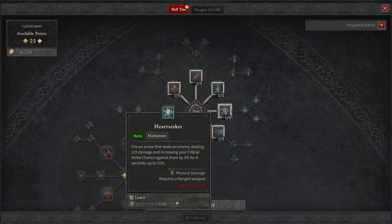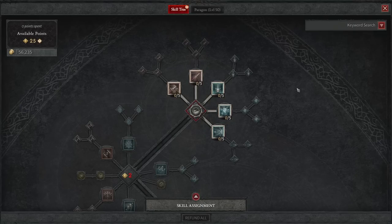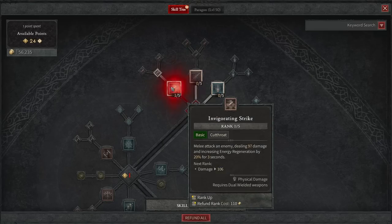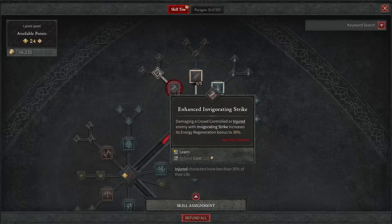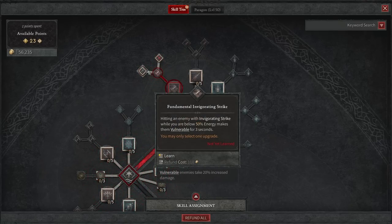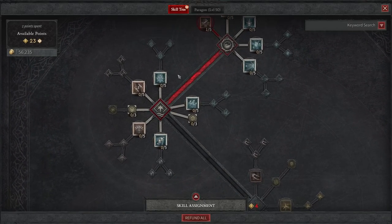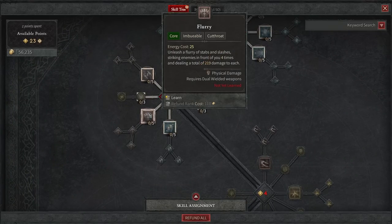We're not going to take any of the bow or arrows type of abilities. We're going to focus on the fun stuff, and it's actually very viable in this beta. The first thing we're going to take is definitely Invigorating Strike. It's going to give us increased energy regeneration by 20% for 3 seconds. Damaging a crowd controlled or injured enemy with Invigorating Strike increases its energy regeneration bonus to 30%, which is really going to give us a lot of energy increases.